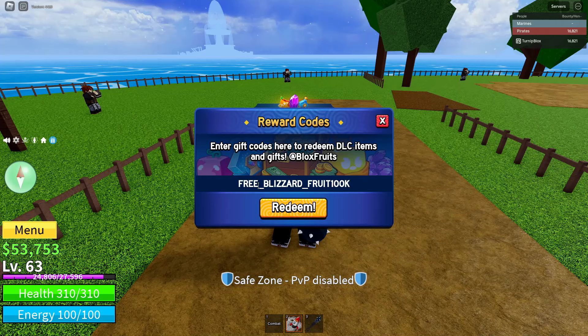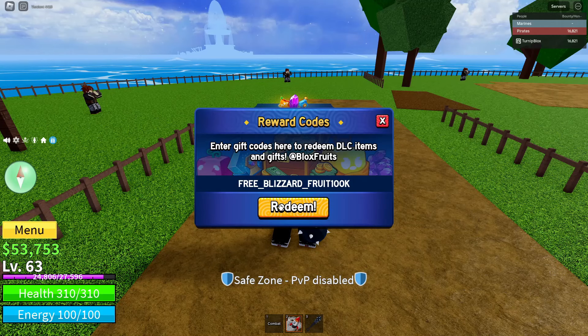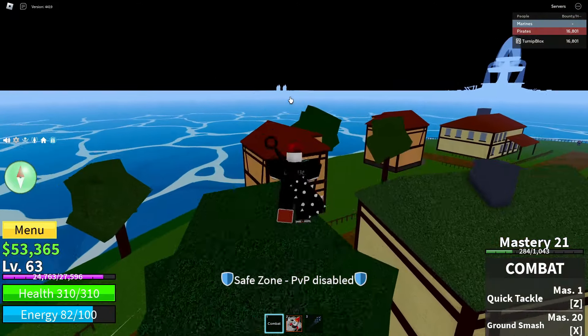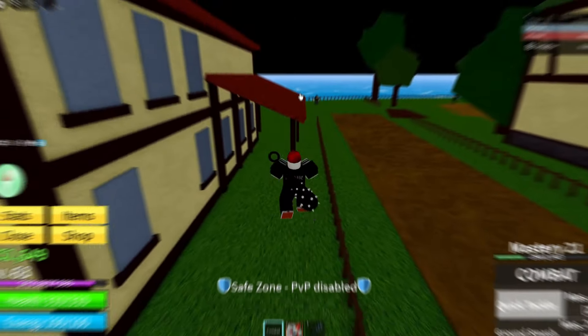Once you've typed the code exactly, be sure to click Redeem. Make sure all the spelling is correct — spell it with all capital letters, an underscore between FREE and BLIZZARD, and an underscore between BLIZZARD and FRUIT. Do not put an underscore between FRUIT and 100K. Make sure 100 is spelled in numbers and capitalize the last letter K. This code has only 100,000 uses — I'm making this video right after the developers announced it, so there should be over 90,000 uses left.